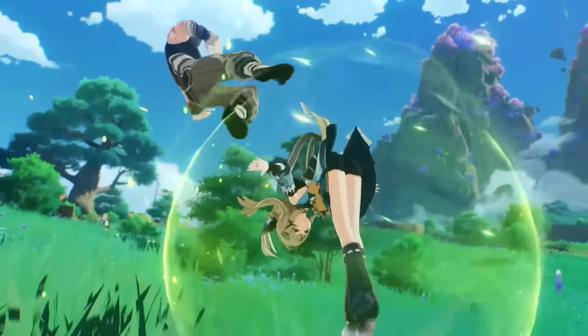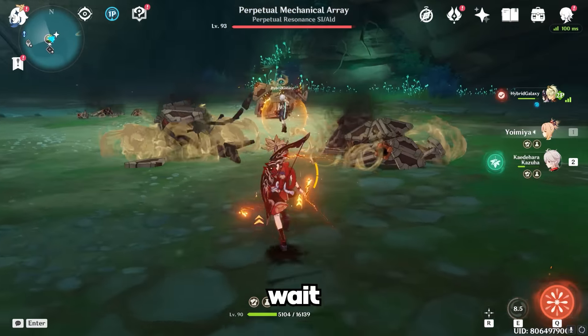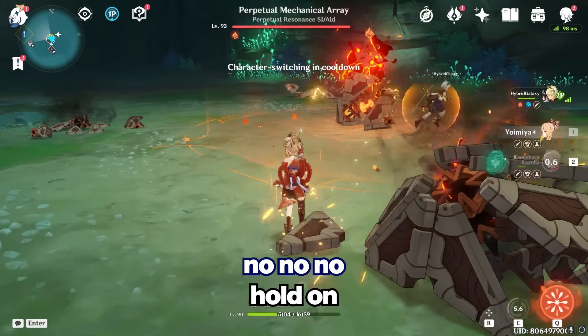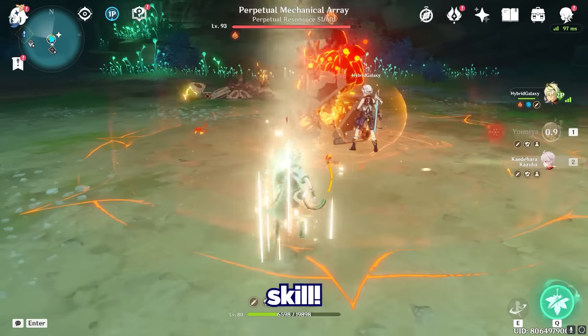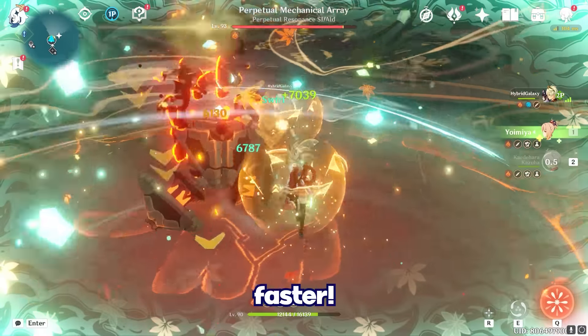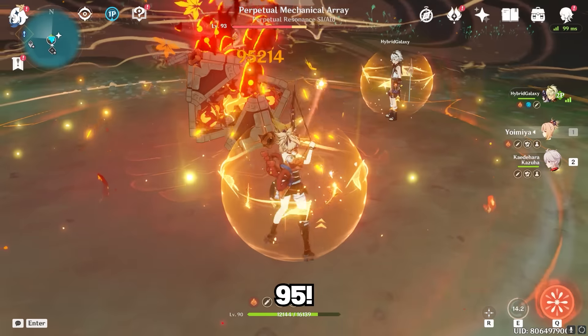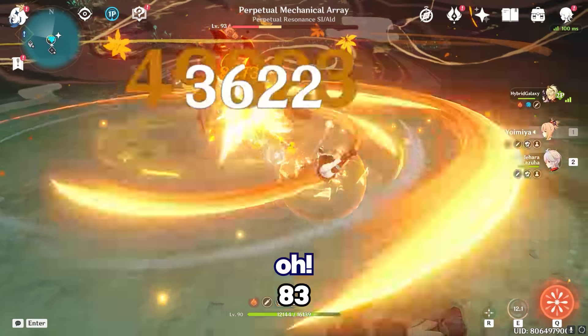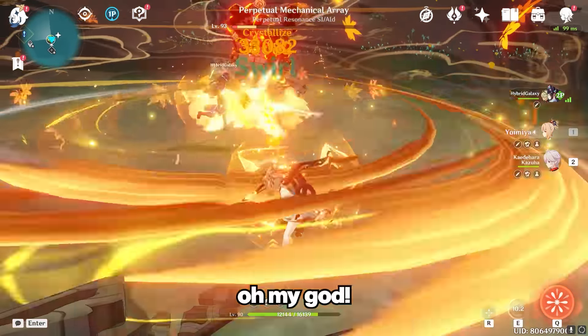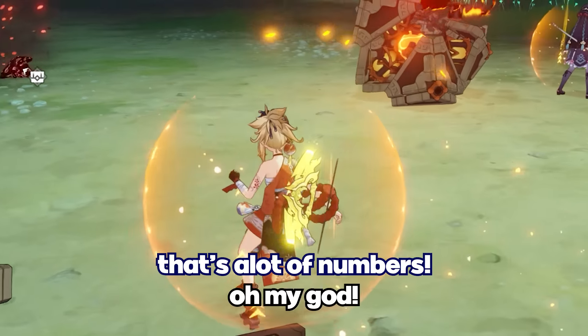All we gotta do now is to test our newly built Yoimiya. I got 8 seconds, hold on — do Kazuha's skill, do Kazuha's kill. By the time it's done — faster, faster! 39k, 64k, 80k, 95k! 83k, 40k? Oh my god, that's a lot of numbers. I feel good.